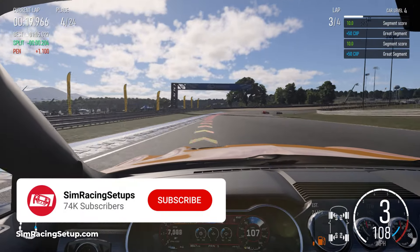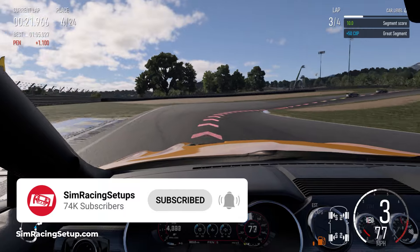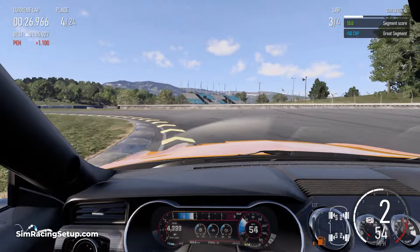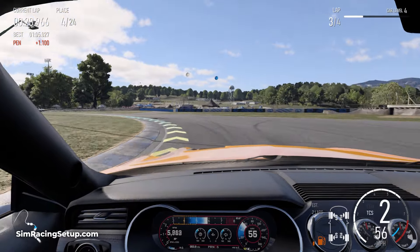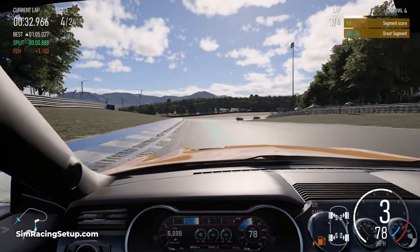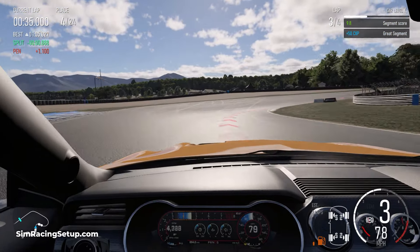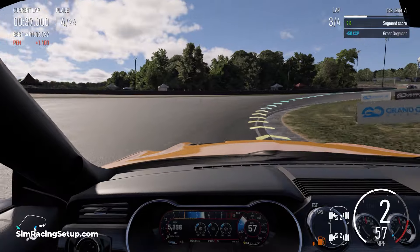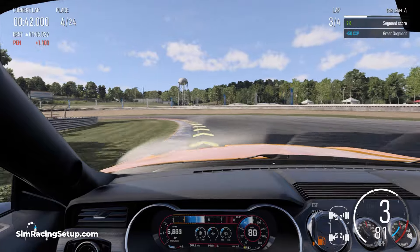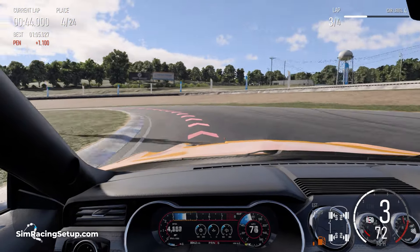The main reason you'd change your controller settings in Forza is to create a more comfortable experience. Adjusting your button mapping can make certain tasks such as shifting gears manually with a clutch much easier. Adjusting your advanced controller settings such as your dead zones can remove unwanted effects like your car drifting to one side, and can make inputs feel more responsive and accurate.